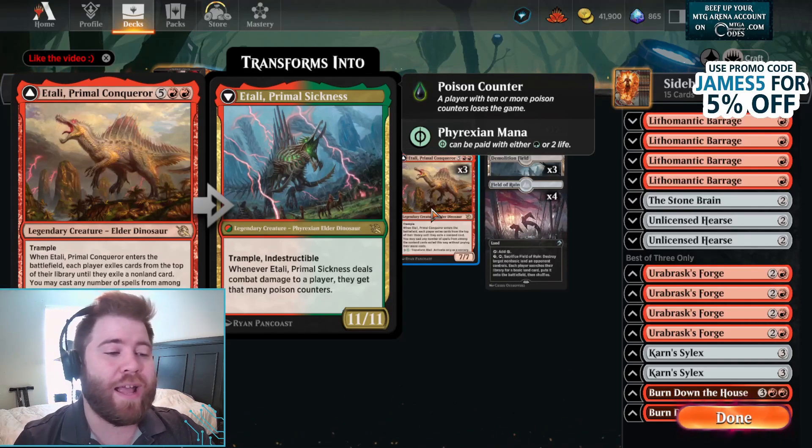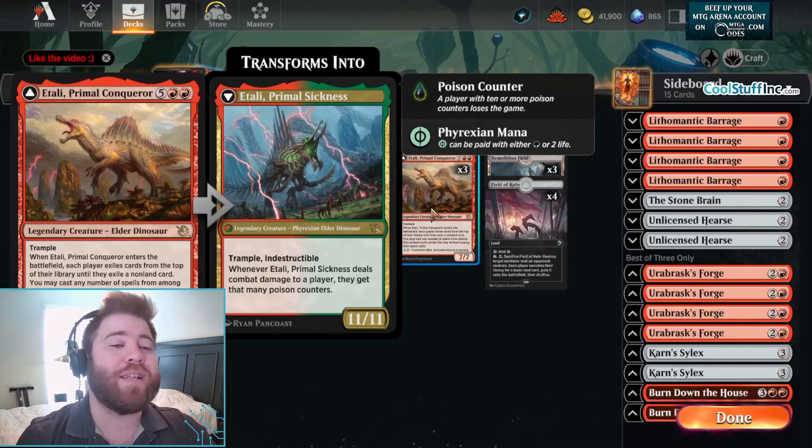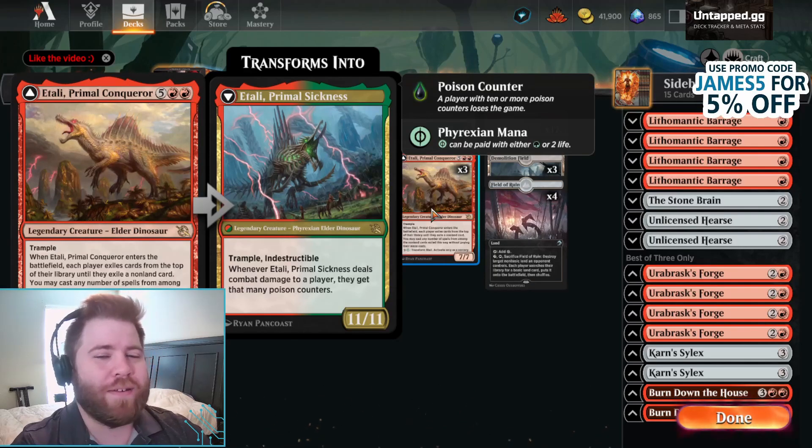You can pay 9 and a Phyrexian Green to transform it as a sorcery, and it turns into Itali Primal Sickness as an 11-11 with Trample and Indestructible. Whenever it deals combat damage to a player, they get that many poison counters, so your opponent just dies. Straight up dies.